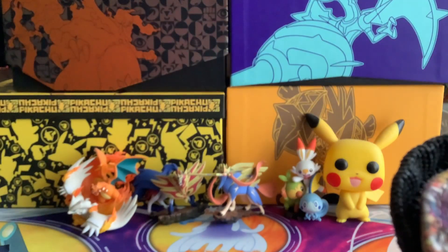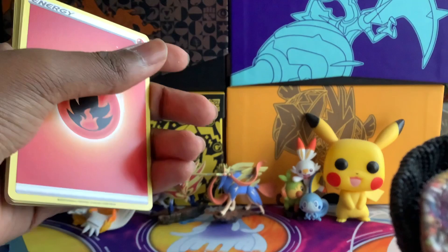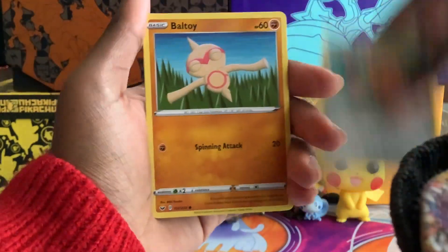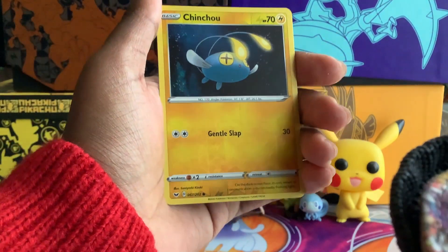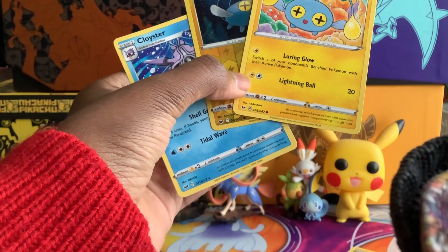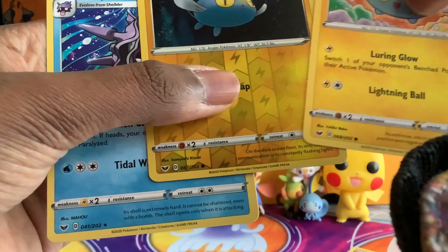It's a code. Energy, Dog Trio, Switch, Energy Retrieval, Yamper, Grookey, Kyufan, Boltoi, Chinchou, another Chinchou, Reverse, and Cloyster. Weird to have two different artworks for the same Pokemon, but they're from the same set. Weird, but okay.